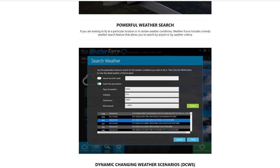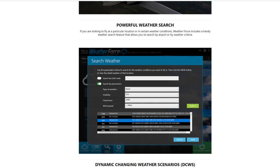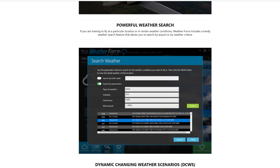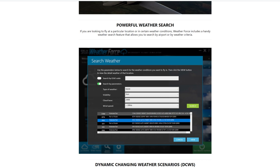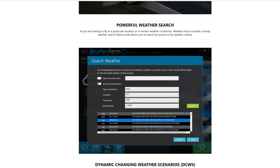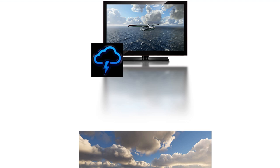I recommend you guys consider purchasing it — I'm going to be purchasing it fairly soon. What I like about this is the changing weather dynamics. Weather Force ships with a wide range of dynamic changing weather scenarios, unlike the static default presets in Microsoft Flight Simulator. The weather scenarios dynamically change over time, providing various elements of changing weather over the course of your flight. Examples include: fair weather, approaching cold front, approaching warm front, hot and humid summer, lake effect snow, winter storms, crisp winter, breezy, spring showers, and more.